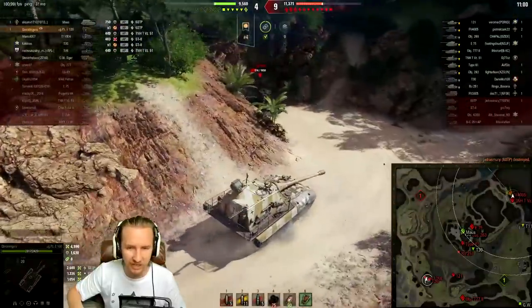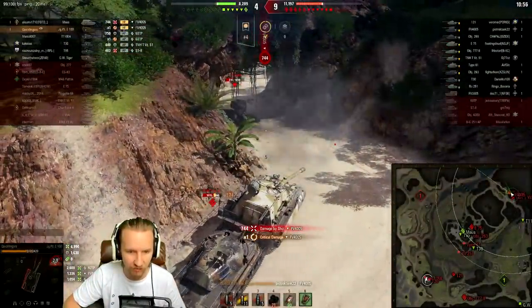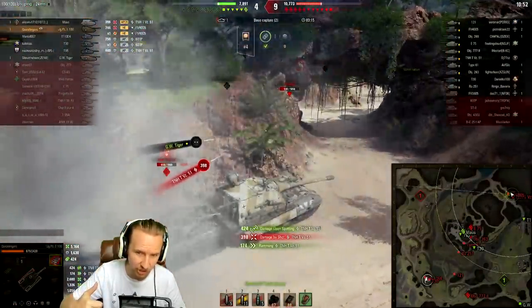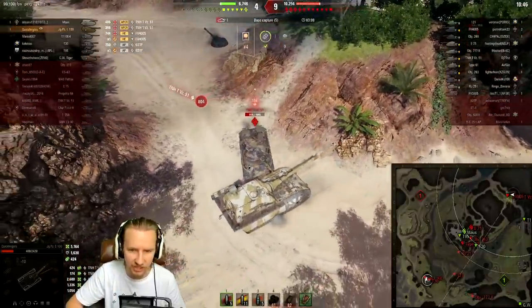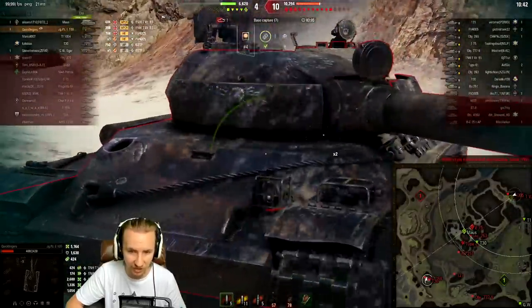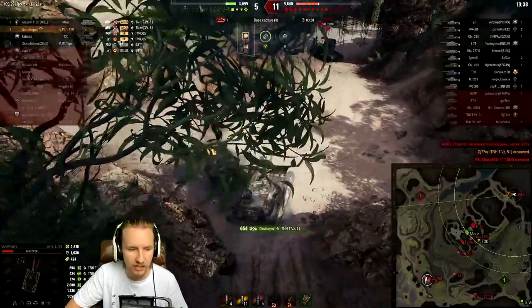I can't do anything about the TNH-VZ51 behind me, but what I can do is go after this FV4005. However, the situation changes — the VZ51 takes an artillery shell, which means I'm not so interested in dealing with the FV4005 who's reloading. I feel like I want to go after the TNH-VZ51 otherwise I'm really not going to be able to get him off the butt of my tank. Thanks to the artillery for helping me out. We turn around and deal with the TNH-VZ51.